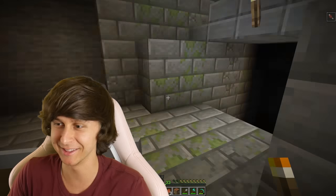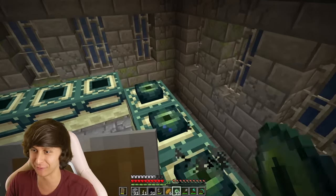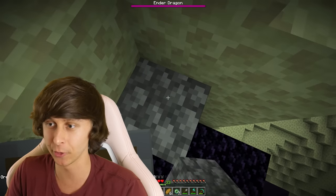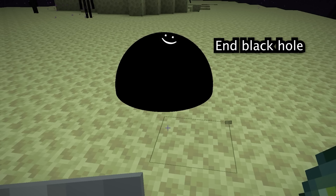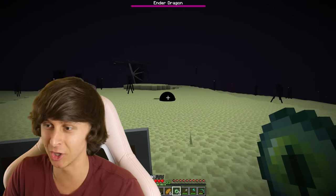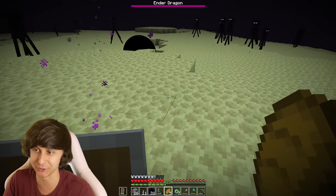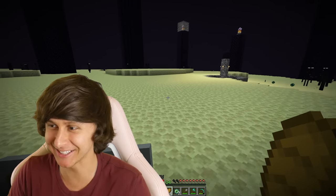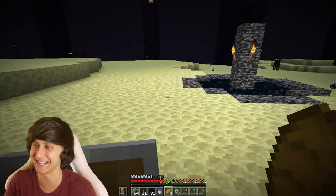I finally found the portal! Let's place down the Eyes of Ender and fight the dragon and end this. I need to spawn another black hole since it won't follow me here — there, we created a new one. Now we need to kill the ender dragon. We can just have the black hole kill the dragon for us! The black hole got the dragon — let's go! The dragon just flew into it and instantly disappeared. It was so anticlimactic — I guess that was easy!